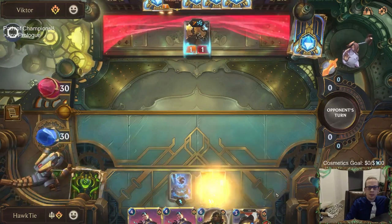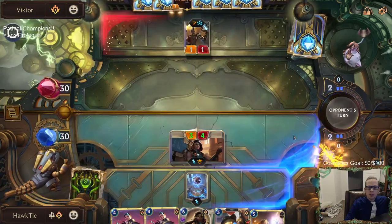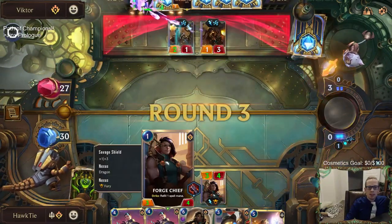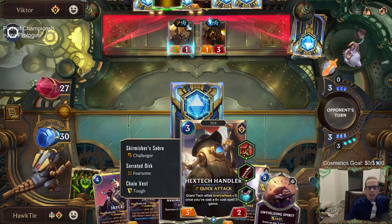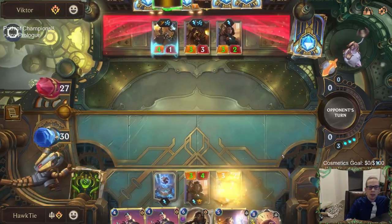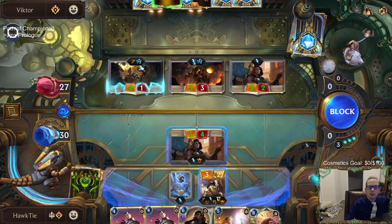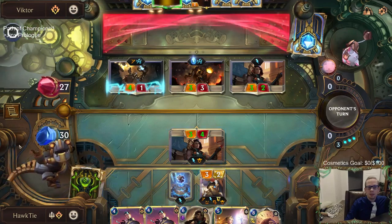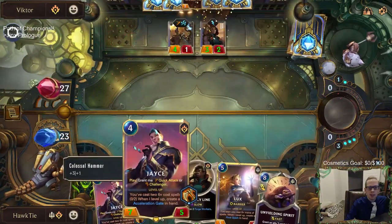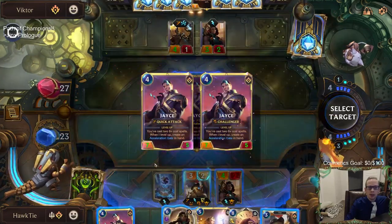Our game plan is: play the Handler on three, Jace on four, Lux on five, then start playing our six-plus cost spells. That strike refilling spell mana is pretty good. I probably won't be able to finish at 30 health, so I won't get the S-tier skill ranking — unless we hit Lifesteal again whenever Jace levels up.